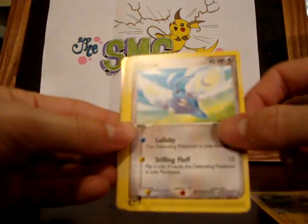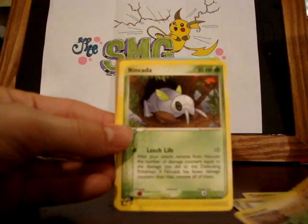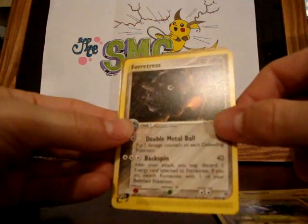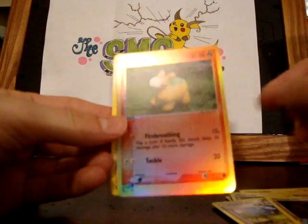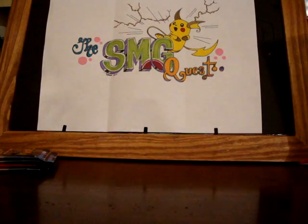Magnemite, Swellow, Swinub, Geodude, Nincada, High Pressure System, a Forretress — it's nice. Numel Reverse and a Magneton. Forretress looks pretty cool.